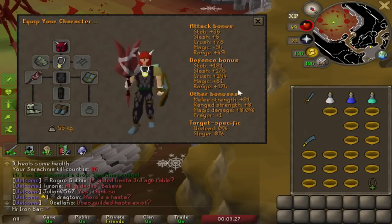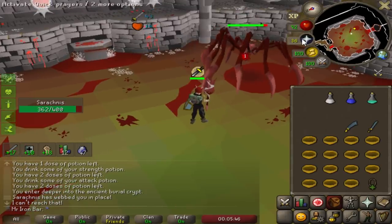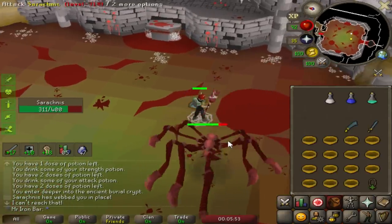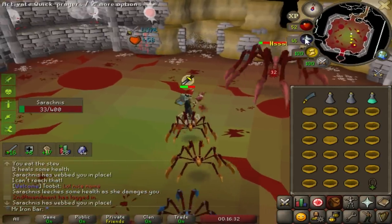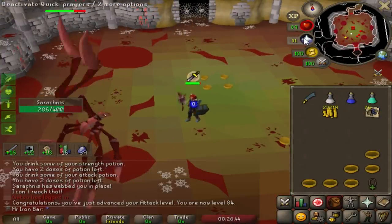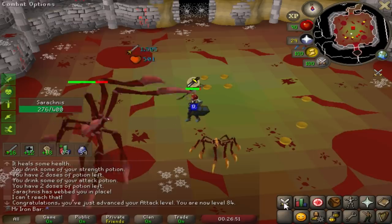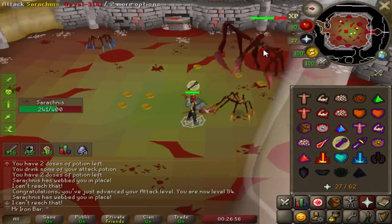I'll stick around Sarachnis for a bit, finish this entire task, get some easy resources with the cudgel. A 39 hit — that might be my max right now. Just got 84 attack! We've gotta train our stats soon — hopefully hitting 115 combat within the next few days so I can get max points for raids.